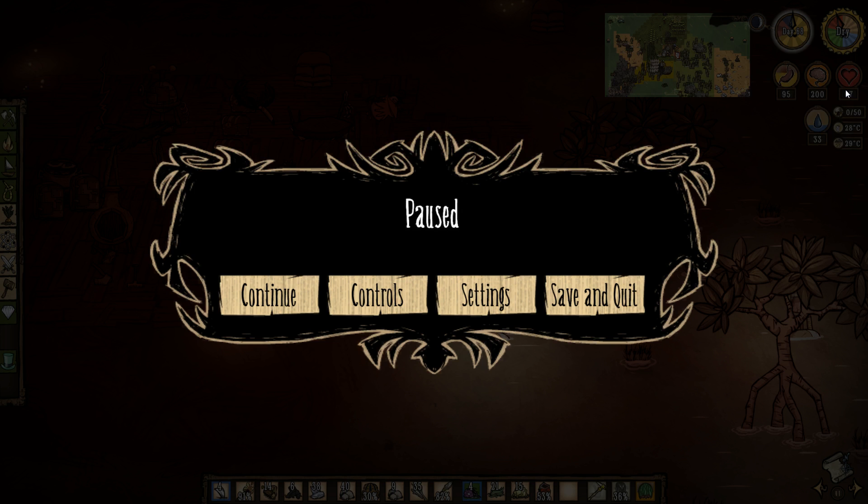But if we can survive this episode, I think we can finish the challenge. Because all we gotta do is deal with the mild season, which is just nice. The only problem there is hounds, and we can fight hounds. We've proven we can fight hounds. Just make a boat, come out here, and let the beefalo deal with it. So let's get started.